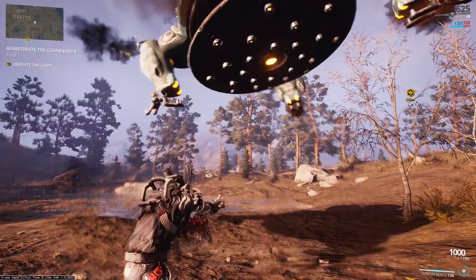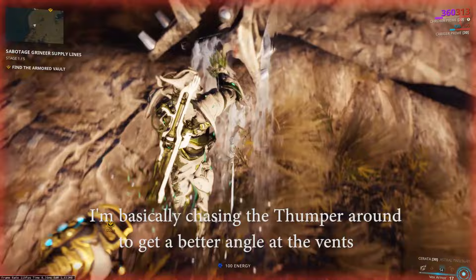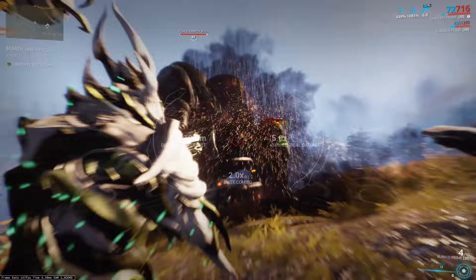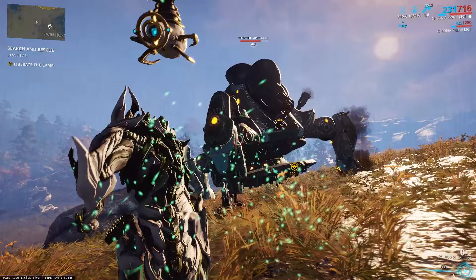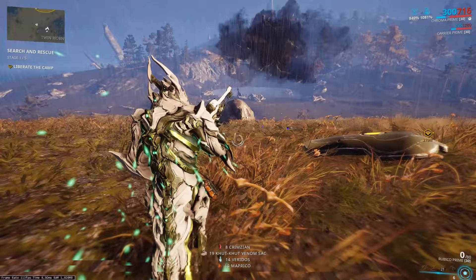One of the reasons a Warframe like Nova is very good for this is because it can slow down the Thumpers. You can see here that at their base speed, they're very quick, which can make it difficult to shoot the vents on the legs. When the Thumpers spawn, you can see they have four little plates on top of their legs. You can shoot these plates off and reveal a vent underneath them. Once you reveal these vents, you can shoot them and they'll take about a fourth of the Thumpers' total health until they become immune, at which point you'll need to switch to the next vent. There are four vents total, and once you've taken all four of them out, the Thumper will be dead. The difficult part is that Thumpers move very quickly, which makes shooting the vents difficult.